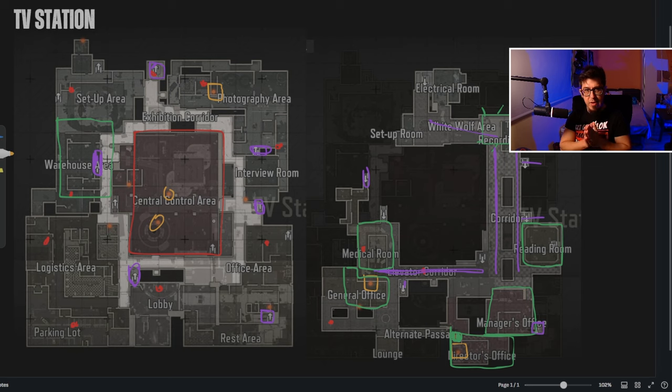One more thing I wanted to cover quickly — the extractions. You have three ways to extract. The lobby area has a switch you need to flip, and then this is the area where you can extract. However, if you flip the switch, the whole lobby is notified and you need one minute — 60 seconds — to extract, at least on lockdown or forbidden. I think it might even be 90 seconds.